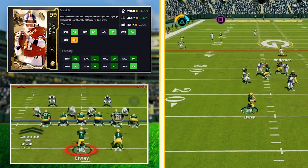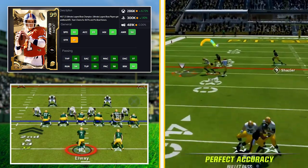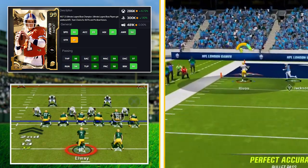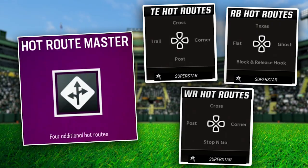To replicate this aggressive downfield approach in Madden, at QB I am using the John Elway ultimate legend card. He is the perfect mix of pinpoint accuracy to put the ball in the perfect spots and arm strength to push the ball down the field. I'm using hot route master on him to give more creativity on offense, though you definitely don't need it.